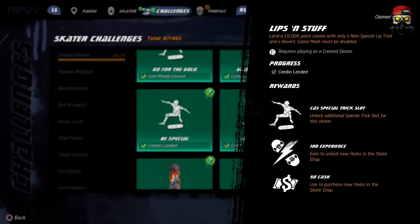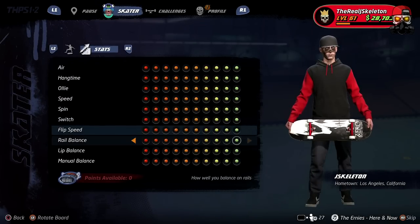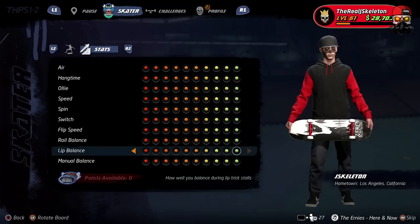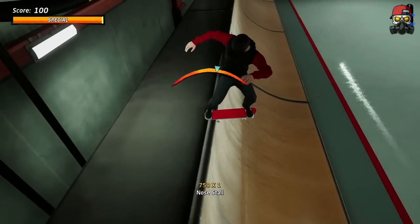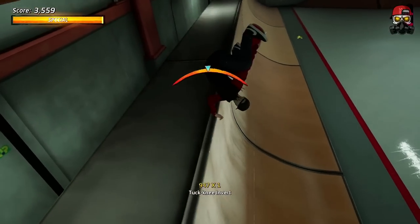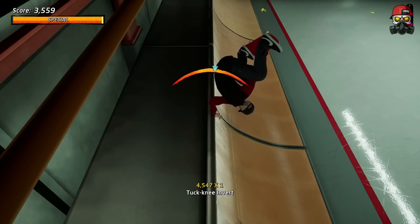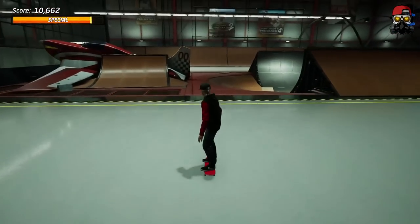For 'Lips and Stuff,' land a 10,000 point combo with only a non-special lip trick and a revert — literally just two tricks. Since you get a multiplier of two, you need 5,000 points from your lip trick alone, which means holding it for a long time. Max out your lip balance stat in the skater tab. Go up, do a lip trick, hold it until the score reaches 5,000, then end it with a revert. It's not easy, but stick with it.